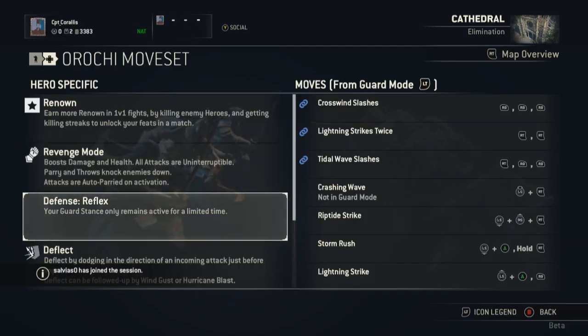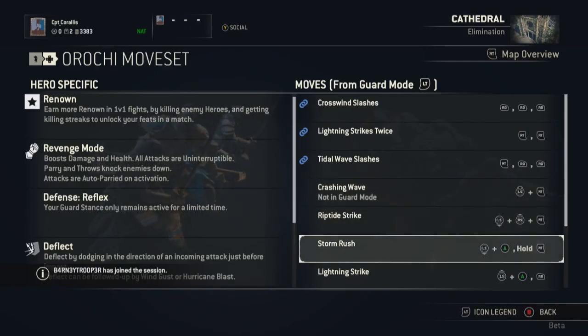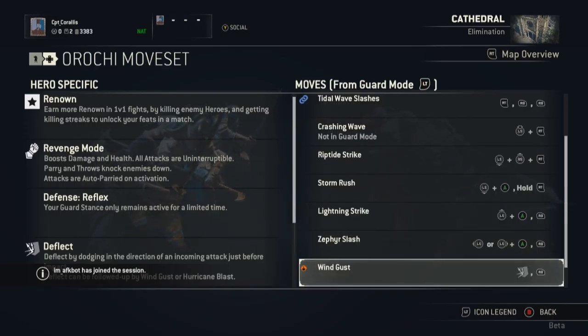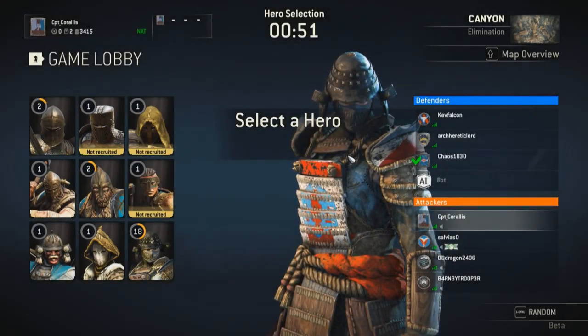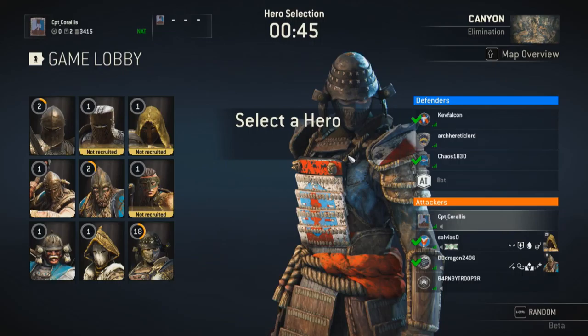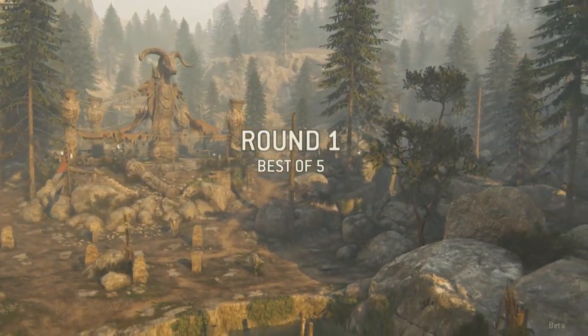These are your move sets, your renown, revenge mode, defense — basically these are the special characteristics of each character, and then your combos. There are few moves but they can be combined in a reasonable way, and it works because players have the ability to learn opposing move sets. There's not much going on, but there's accessibility there. Into the final game, I'm going to stick with Orochi because I appreciate countering and dodging, and I'm also not very good at fighting people while being slow.